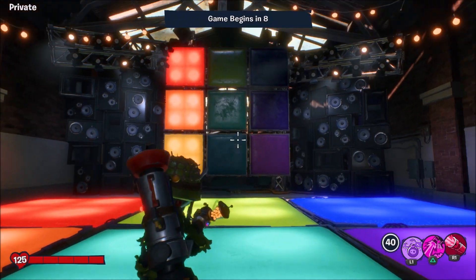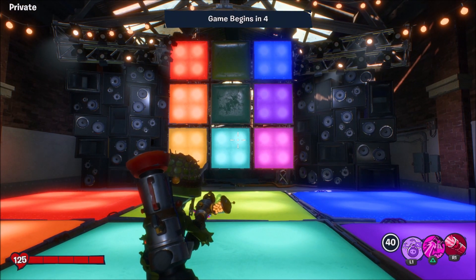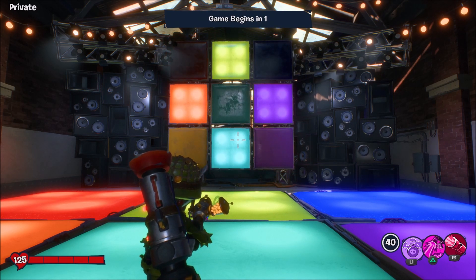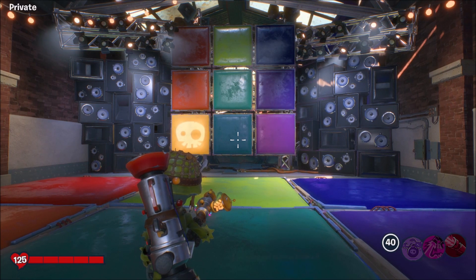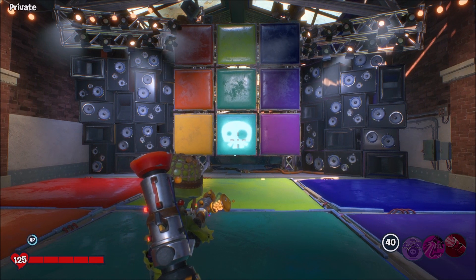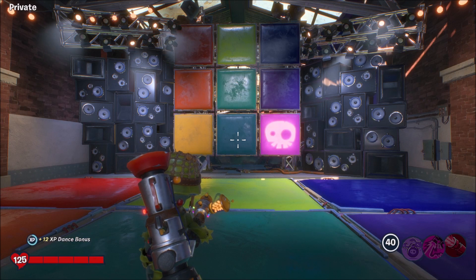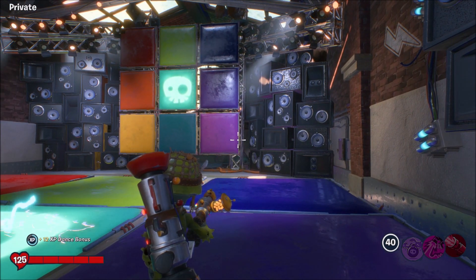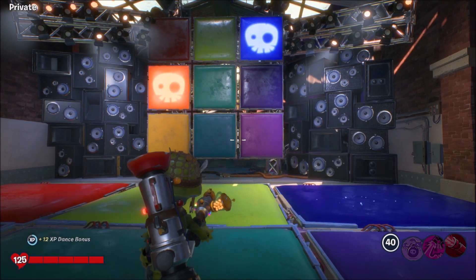You're gonna want to go to the zombies side and find the Dance Hall of Obedience, which I just showed you at the beginning of this video. What you're gonna do is watch this display in front of me, and every time a square lights up, make sure you're not on that square or else you're gonna get electrocuted. You have about three seconds from when the display shows the square lit up to when the electricity will actually pop. You can't jump, and your character abilities are disabled as well.